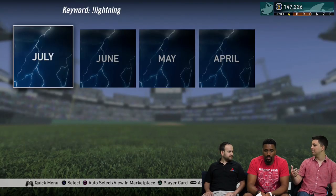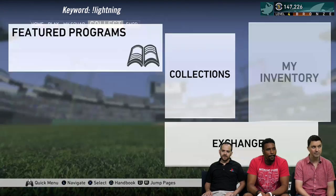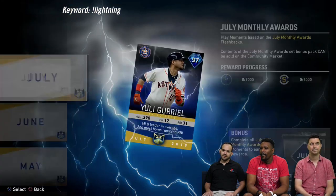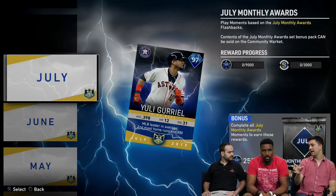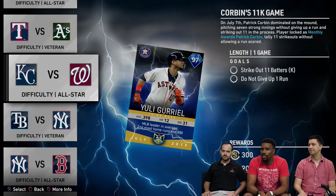We want to talk about how you get some of these players, because we added a few different ways to do it this month. Let's head over to moments to show you how to get both of the packs. First of all, you've got the July monthly awards set of moments — complete the moments and you get a pack. You're guaranteed a diamond now. There are still two different sets of rounds: the base round and the rare round. It's not a choice pack, but you're guaranteed a diamond. Finish all of the moments and you get a pack.